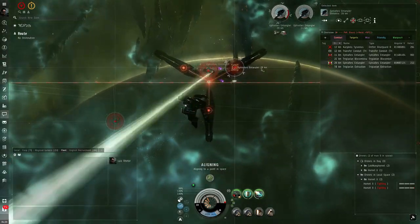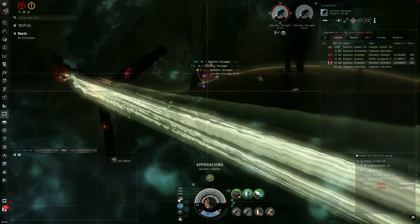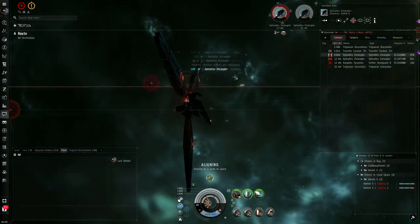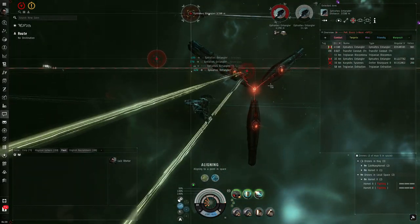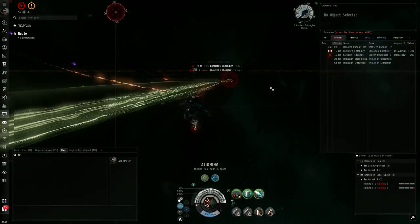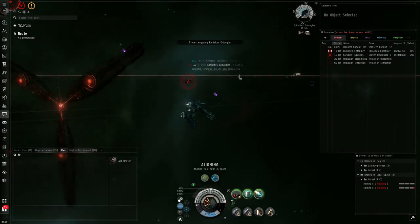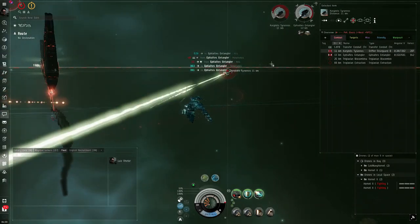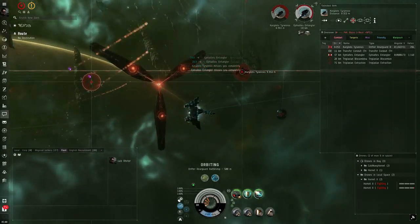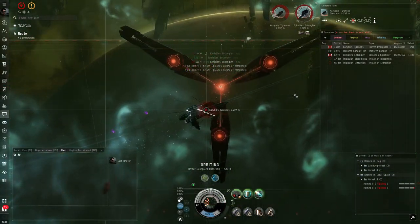First one is gone — keep circling while trying to avoid them. They usually have a 10km range, but since they are entangled, they're not so dangerous. My problem here was the Spearfisher, which can disable my Micro Warp Drive. Second one down. Now I feel safe to orbit her at 500 meters. She tried to hit me but didn't.